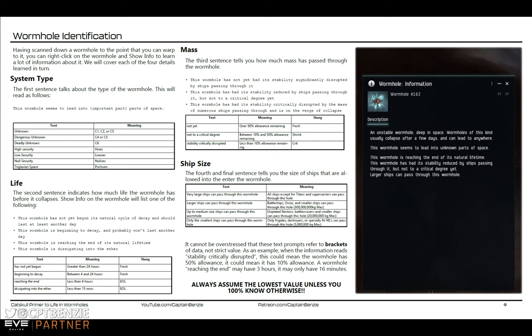For today though, we do need to quickly revise some of the wormhole information that you can get by right-clicking on a wormhole and going to show info. Notably, we need to look at its life, its mass, and its wormhole type.